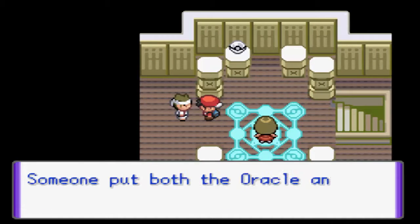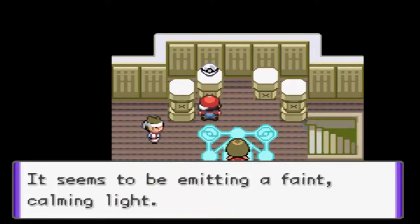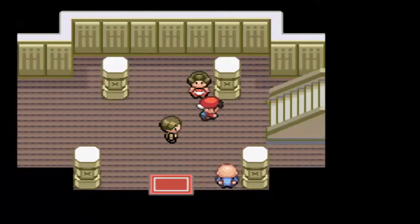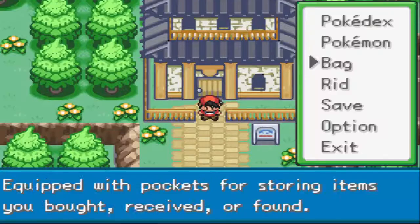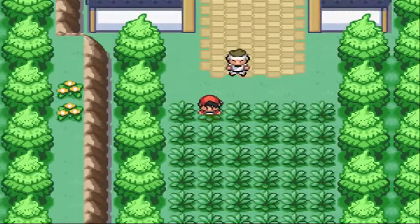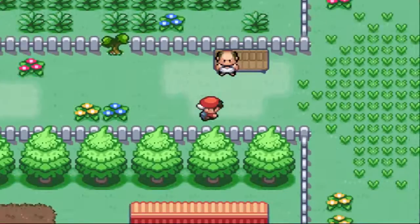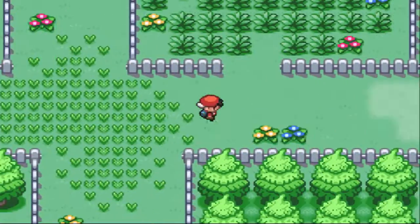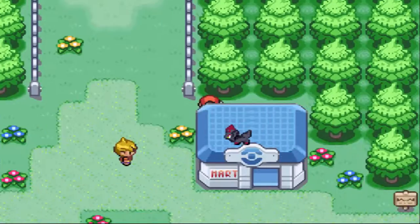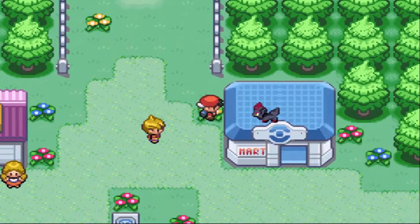Okay, we still can't do anything here. We only have three badges. The game shouldn't end here - it said it went up to four badges. Wasn't there a way I could go down here somewhere? Oh yeah, I did get down here last time and then didn't continue because there wasn't anything we could do.